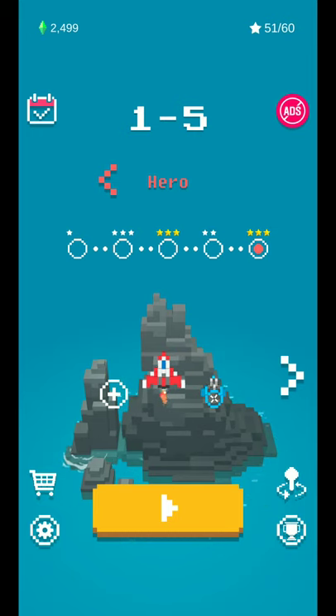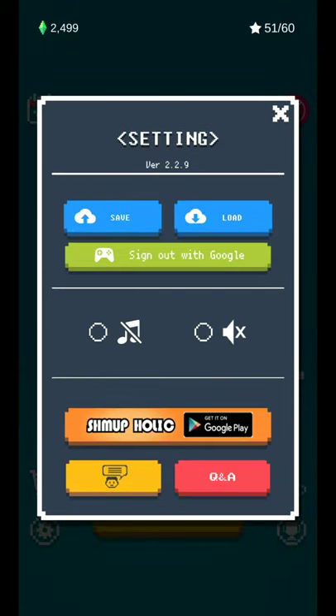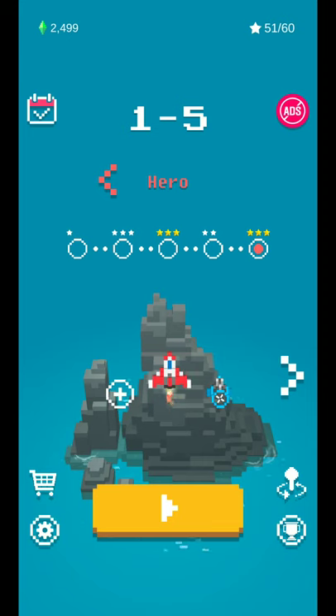The idea behind the game is very simple. It takes the overhead shooter games from the original NES era and brings it to your mobile phone. Jumping into the settings, you can toggle music and sound effects. You can also tie the game to Google Play Games to get achievements, leaderboards, and save your games across devices.